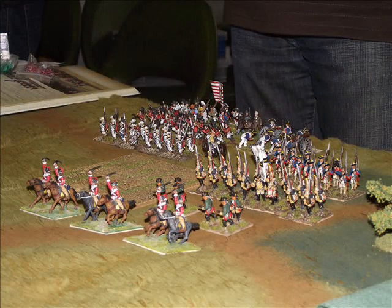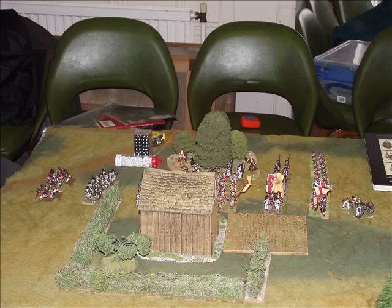The British force is just comprised of two brigades. Here we see the left flank force, made up of mainly Hessians and Germans, and here's the right flank, which is made up of regular British infantry, line and light companies.